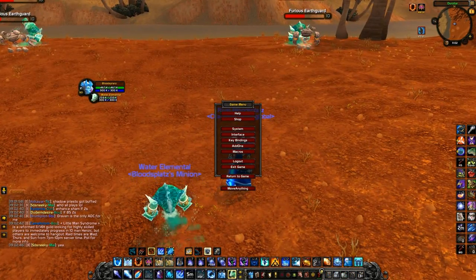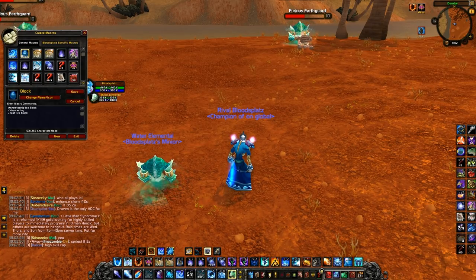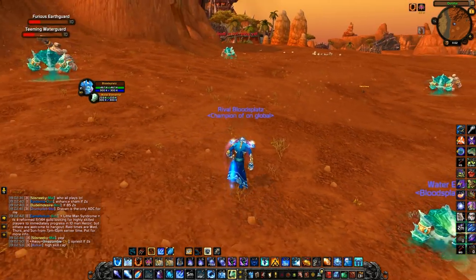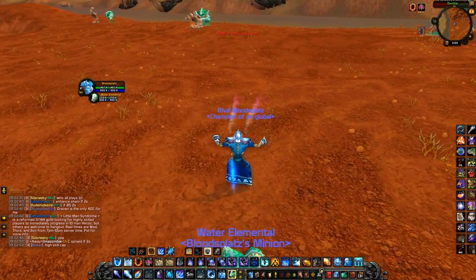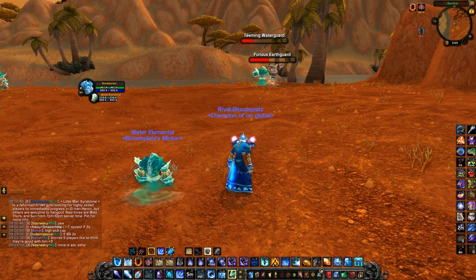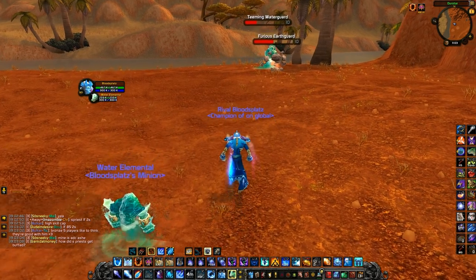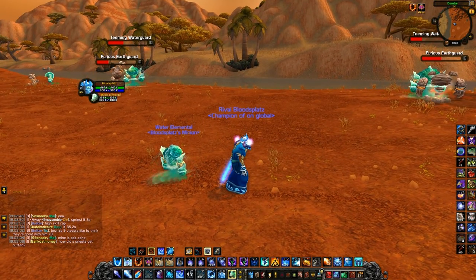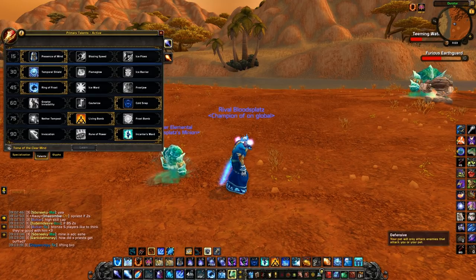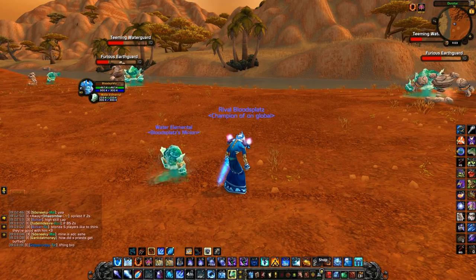The Ice Block macro has a stop-cast in it. The reason is that Ice Block is something you usually want to hit really fast, and you don't want to waste time interrupting your cast first. For example, you can be mid-evocate and just hit the macro and it will Ice Block and interrupt the cast for you. The exclamation mark in front of Ice Block prevents it from being cancelled if you spam it.